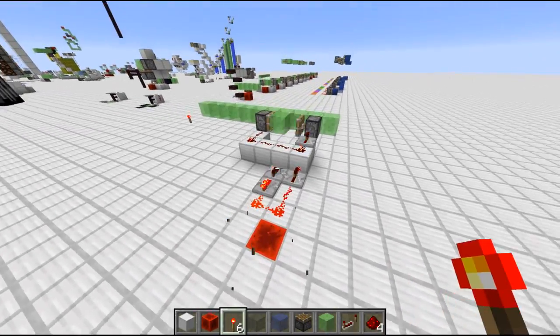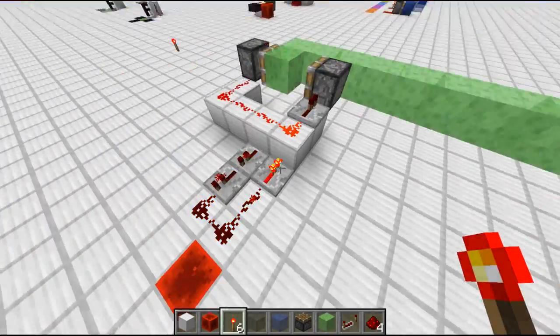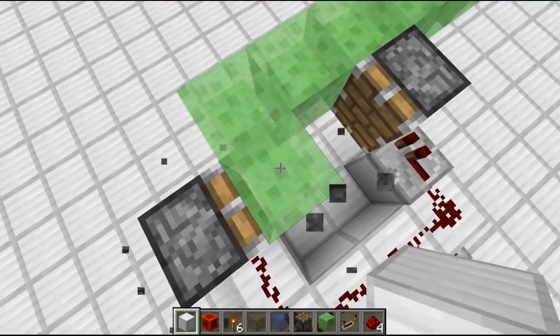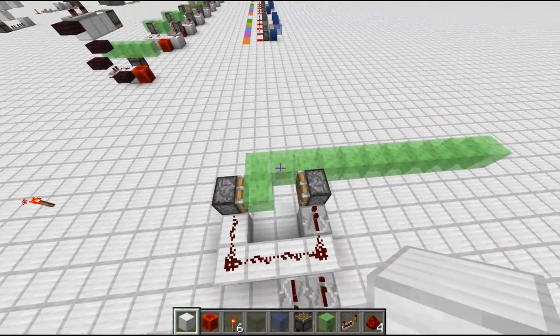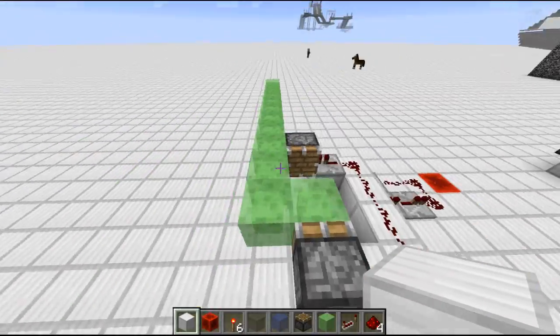But just one way — if I turn this clock on, you see the slime blocks get moved over here. Even though that might be a little weird, because if this slime block gets moved you would think all the other slime blocks get moved as well. In this case they only get moved in one direction but not in the other one.